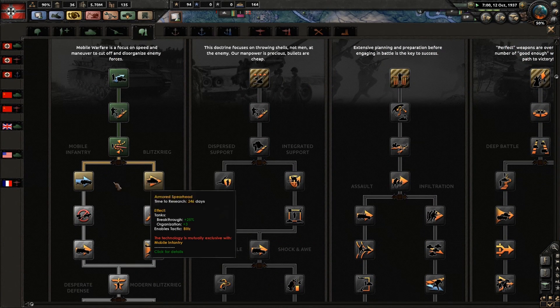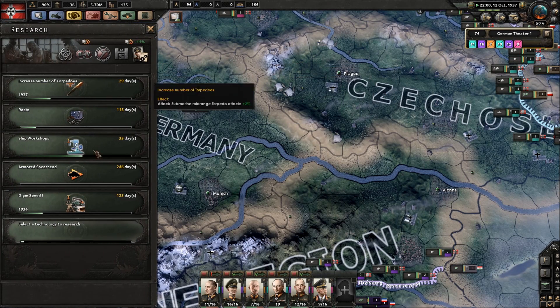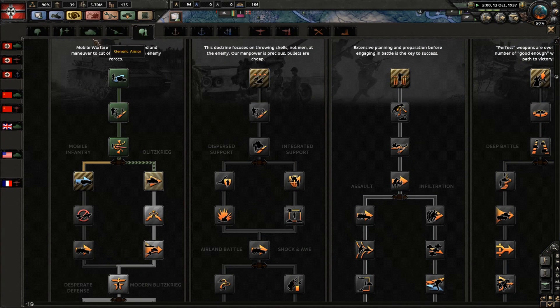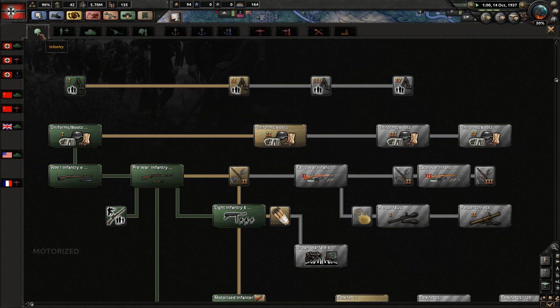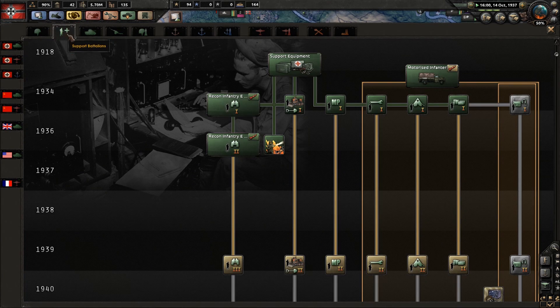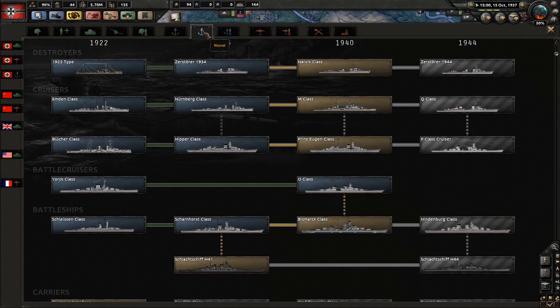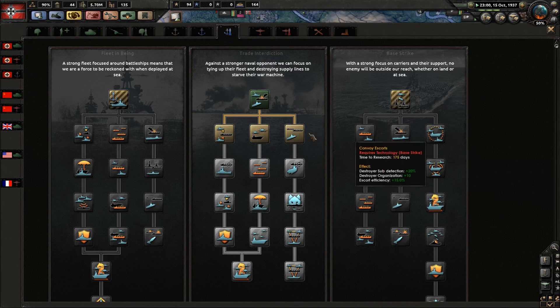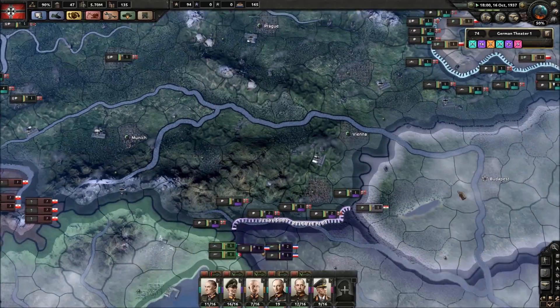Doctrine - go for breakthrough. We're on 1938, that's 38, going to 39. Tanks we can't do yet. Artillery not yet. Land doctrine. Naval - trains addiction. Most of our research focus is submarines.